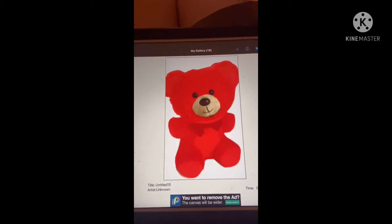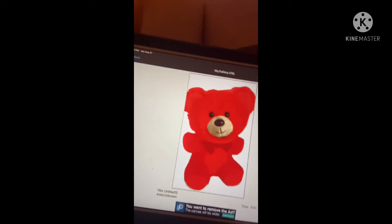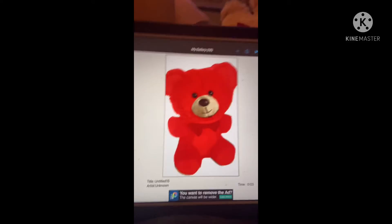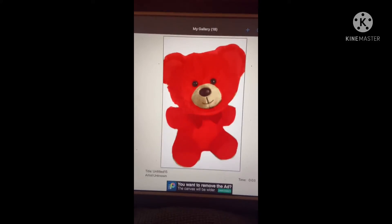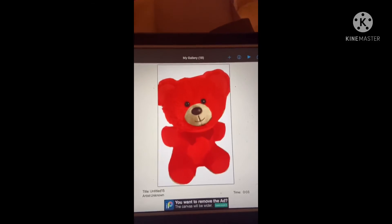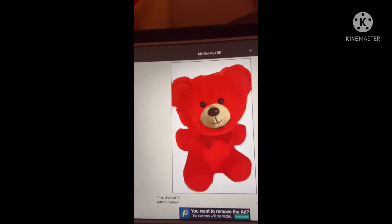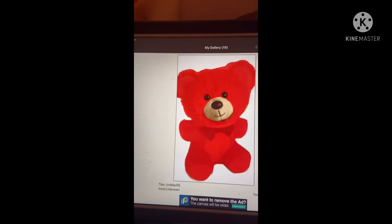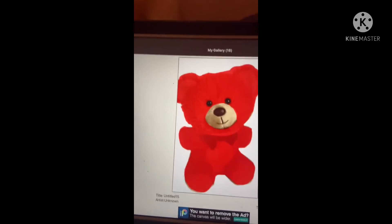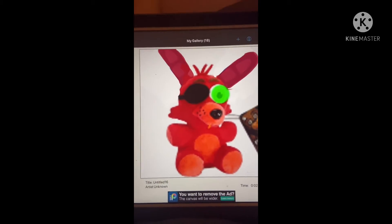First we got a character from Animatronics Awakened — it's like a Freddy but it has this really weird head instead of the normal head. It kind of looks stupid. So I got a Freddy, made it completely red, searched up teddy bear plush, got an image, took its head and put it on Freddy. That's how I made that.